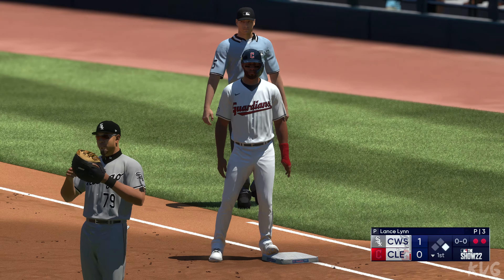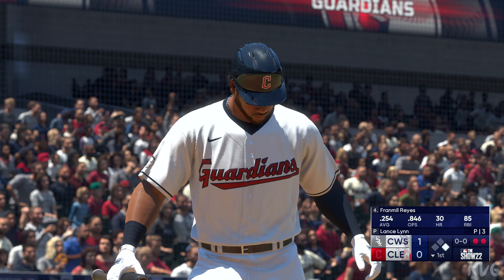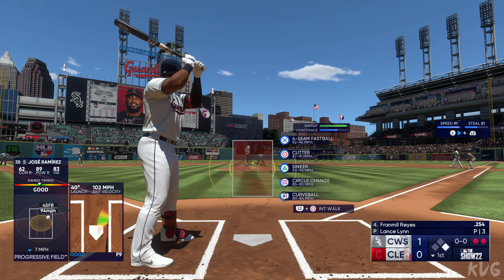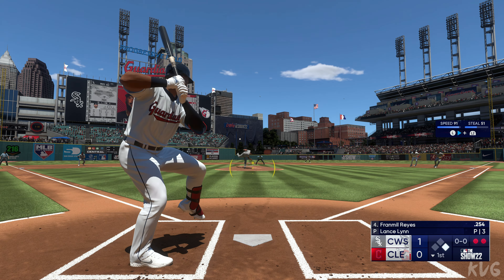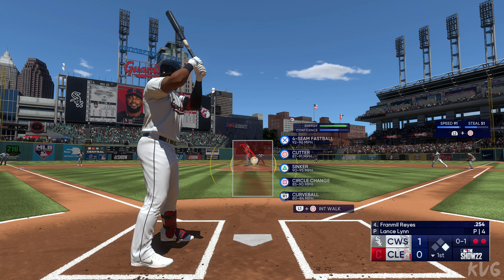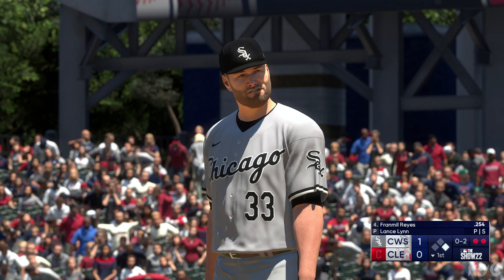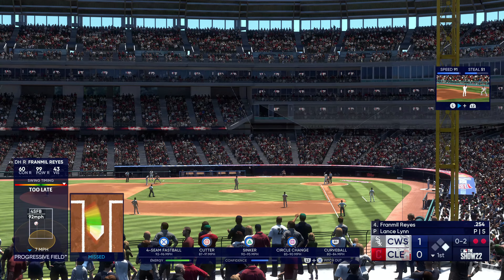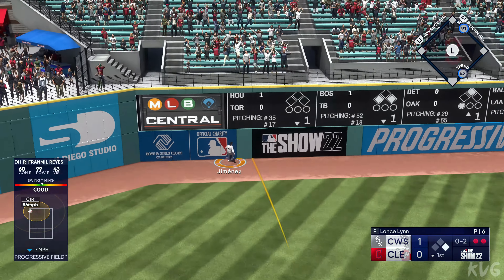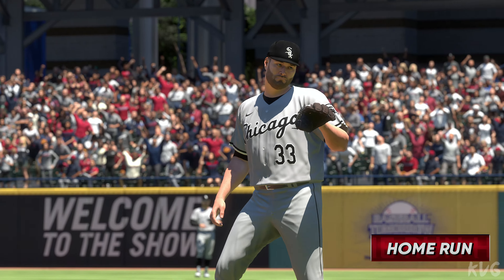Batting for the designated hitter, Ron Meal Reyes digs in for the Guardians. Big situation right here — you've got some speed over there at first base representing the tying run. He swings and misses; the count is 0-2. Rosario off of first with two away. Here's a swing and a drive to left field — and he knew it! Brad Mil Reyes goes deep, and the Guardians jump in front. It's 2-1.